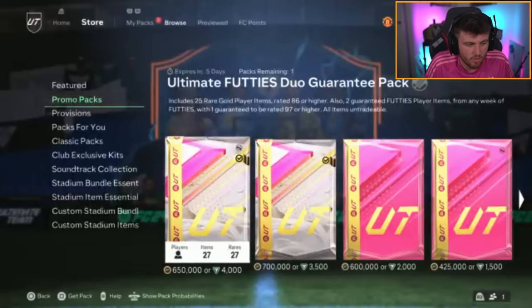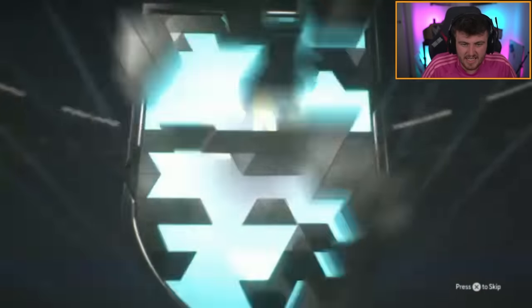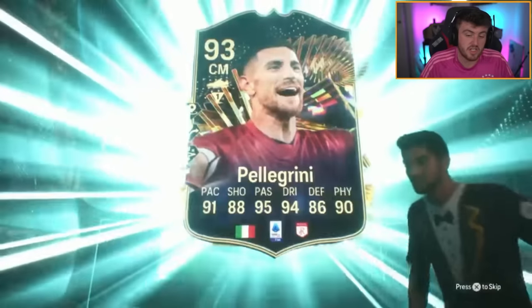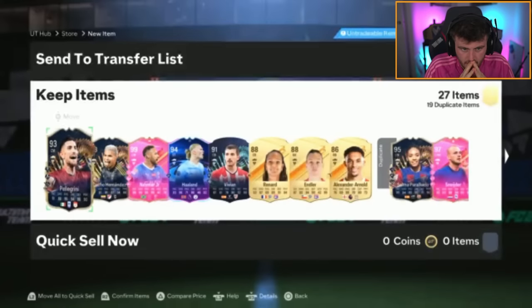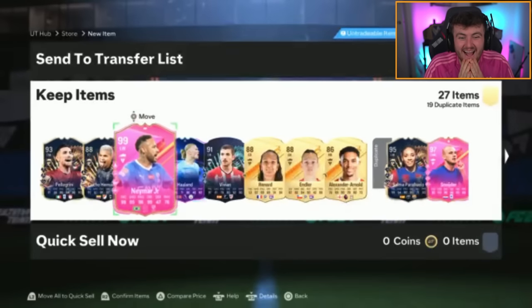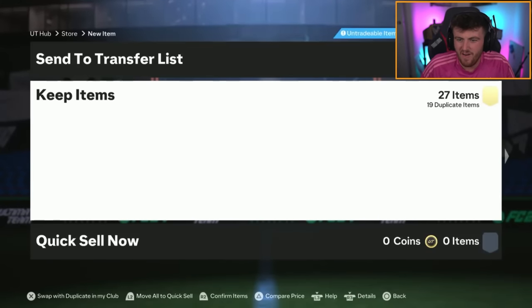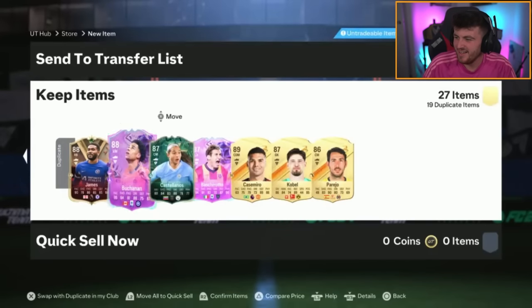Ultimate footies duo guarantee right now for Dylan. Can we cook for him EA? We want to see two 99 rated footies cards here - 650,000 big ones. Italy, centre mid, Barella. Pellegrini. Double tots is what we want because it can be anything behind that. Come on, let's get 99s please. Salma Paruelio. He actually got 99 Neymar! That's class. Don't discard it - mad, that's class. He actually got 99 Neymar out of that. Lovely.